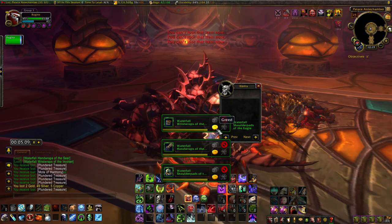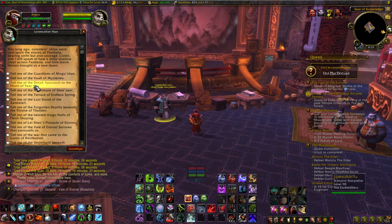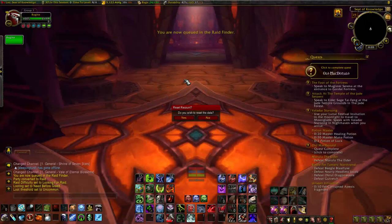The basic idea is to clear these first few trash packs and then reset the raid over and over again to quickly farm this place. Head on over to NPC Lorewalker Han at coordinates 83, 30 in the Vale of Eternal Blossoms and ask him to show you the Heart of Fear raid. This queues you up for the LFR version of the Heart of Fear, and it gives you the same loot as the normal 25-man version but the mobs are just easier to kill.